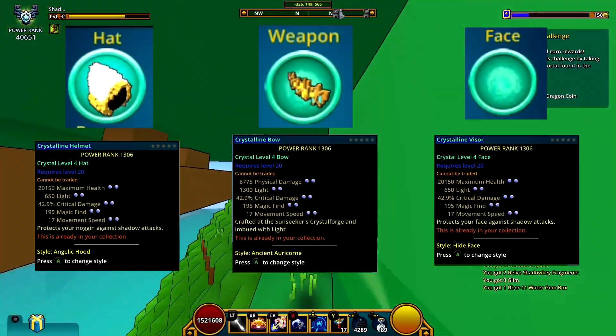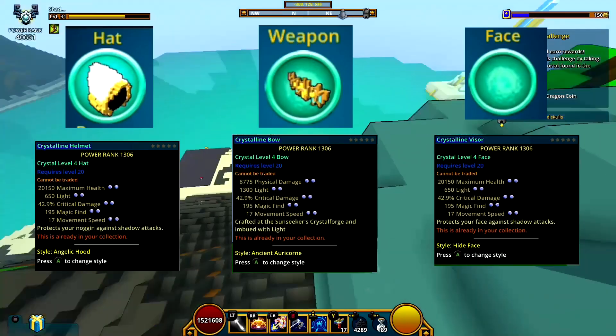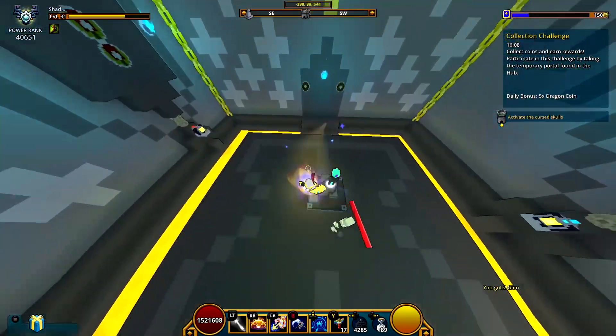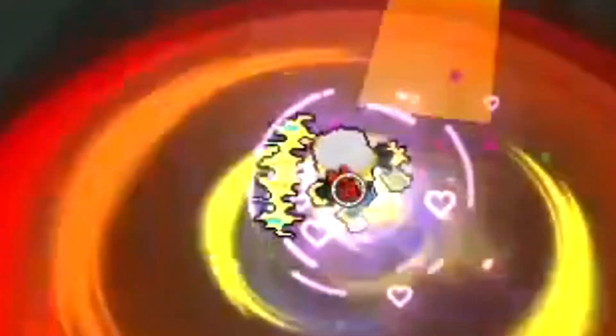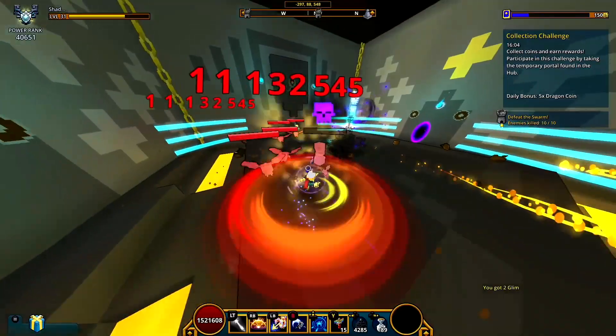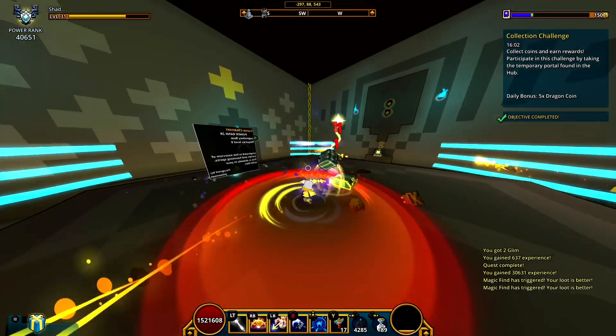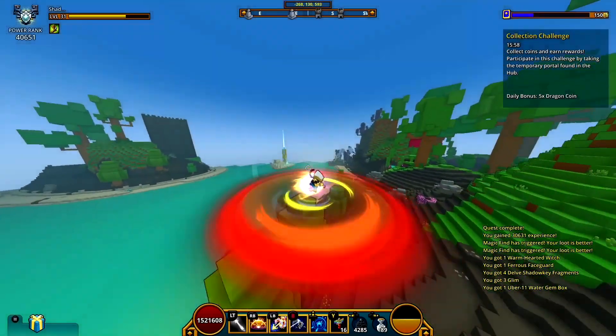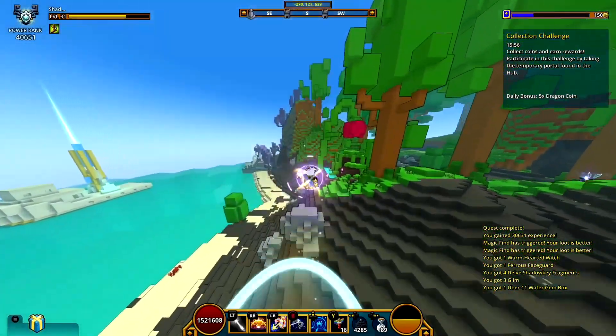My hand, weapon and face are going to be fully pearl-based crystal equipment with movement speed, critical damage and magic find on all pieces of gear. The reasoning behind movement speed is because it's Shadowhunter — use movement speed. And the reasoning I use critical damage instead of attack speed is because I normally use this class on lower portal, and also I forgot to reroll whenever it was the second stat reroll.